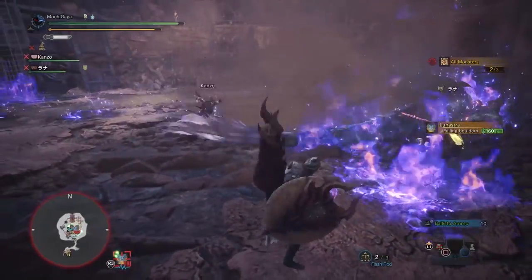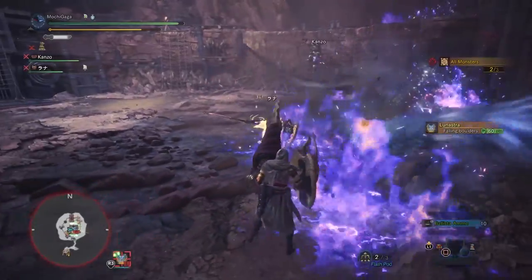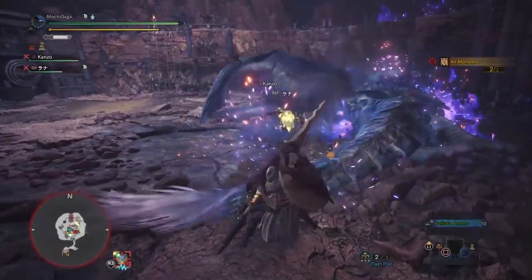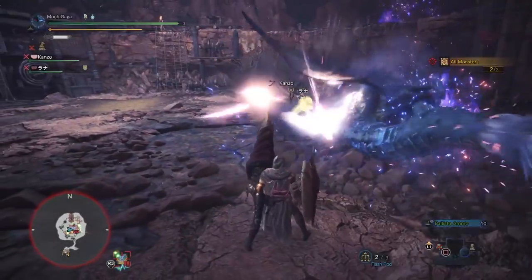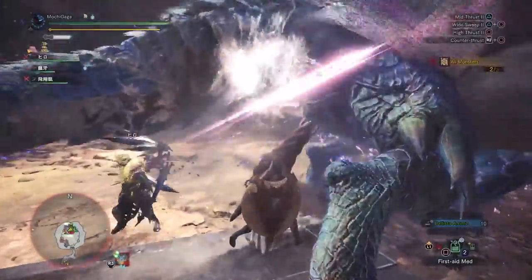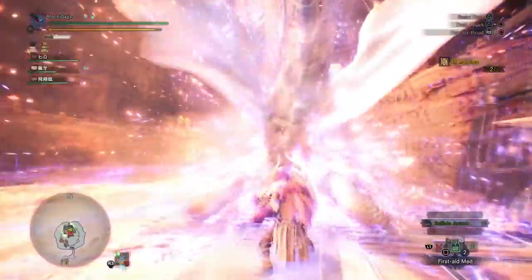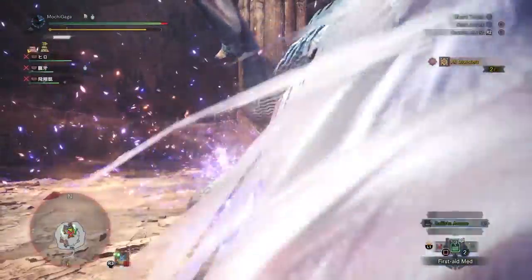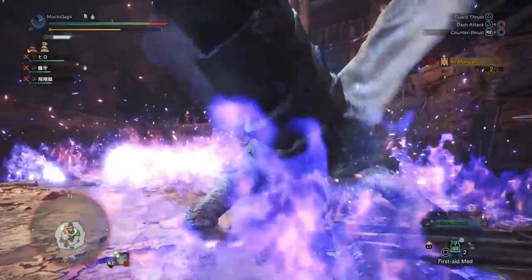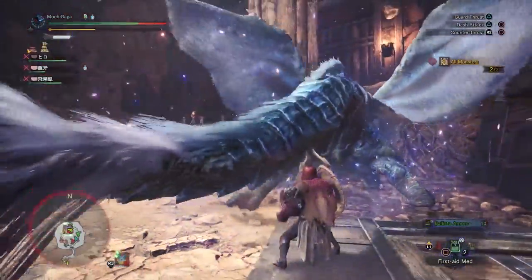Having heat guard, a cold drink, and the fire mantle all come in handy against Lunastra's flames. Even when my fire mantle ran out, I was able to walk over the regular blue flames without damage just from the combined effect of heat guard and a cold drink. Having all three also allowed me to block through her entire supernova sequence with my guard-up Lance without worrying about serious ticking damage. If you do suffer a ton of damage, eat an Astera Jerky to heal red damage in a flash, or pop a max potion.